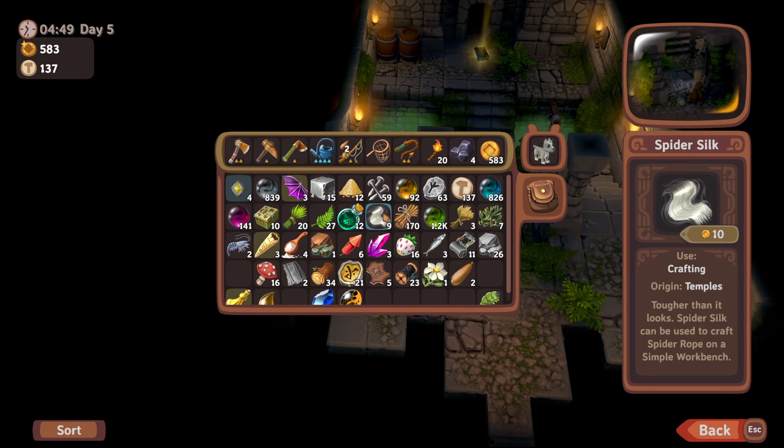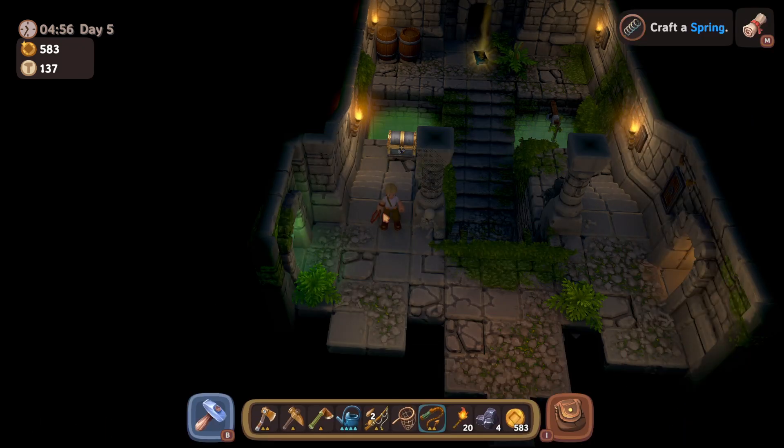You can turn the spider silk into spider rope on the simple workbench, so make sure you're taking your time there and getting all of it. Enjoy Luma Island!